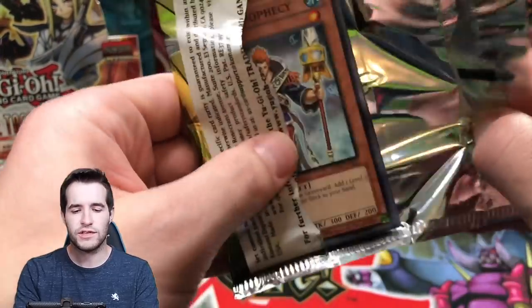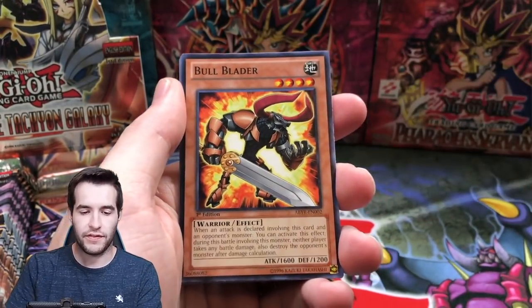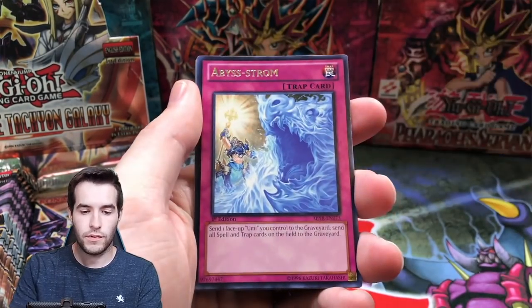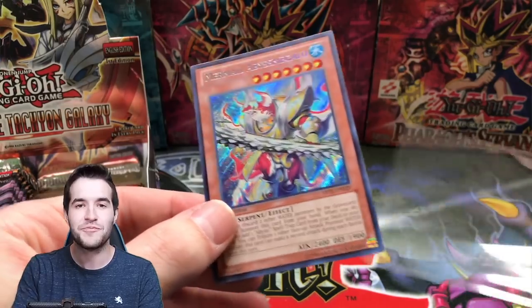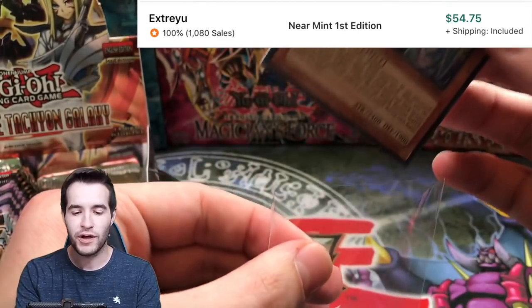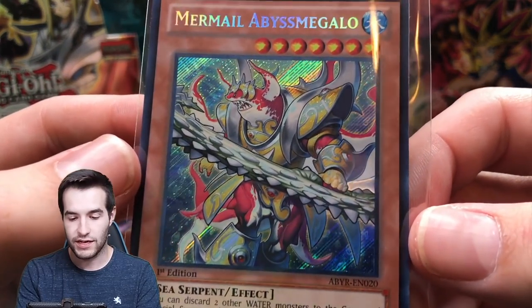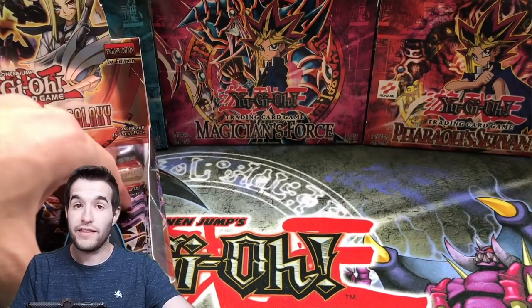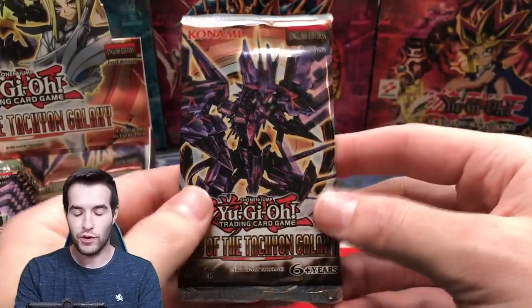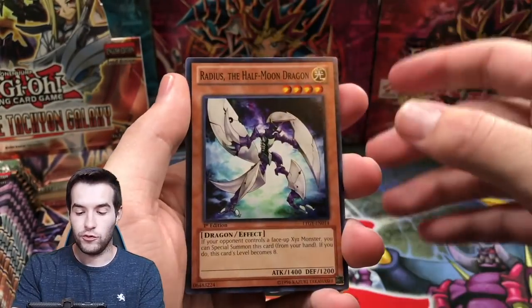Another Abyss Rising pack — so far our best pull from Abyss Rising was the secret rare Thunder Seahorse. Bull Blader, we got Abyss Storm — oh, speaking of good pulls, this is one of the best cards you can pull: secret rare Mermail Abyss Megalo! I think this card is over 30 bucks in first edition near mint. He's got like a shark head and a sword made out of like a reef — that's pretty sick. That's a really good pull, one of the best secret rares you can pull from that set.